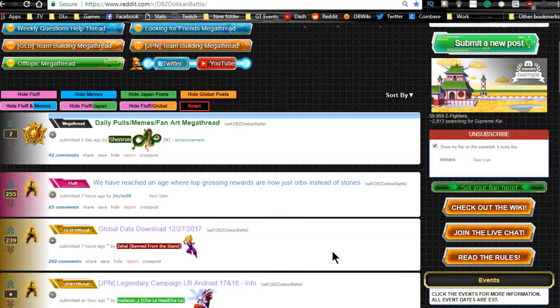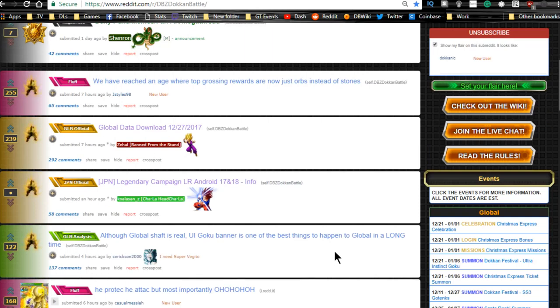Hey guys, we're going to be doing a quick review of both the JP and global side. We had a global side data download, and we have the LR Android 17 and 18 legendary campaign running on the JP side. This is going to be a short video. There's no banner information yet — that's coming out tonight. I will possibly be on a live stream tonight. I'm probably not going to be summoning on this banner, but I will do a review and possibly some gameplay of the actual event.